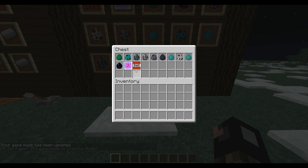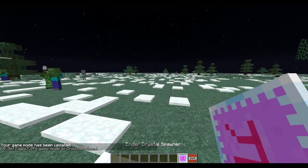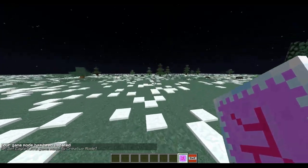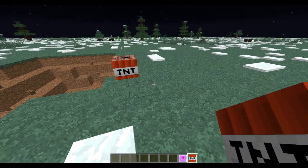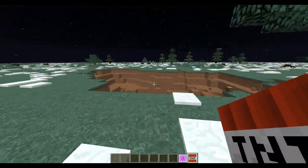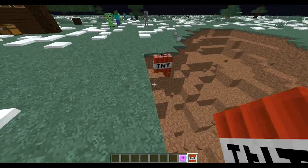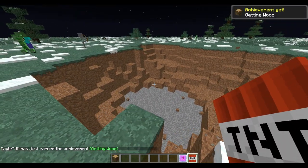Now, uncraftables - you got two spawners. Primed TNT - that spawns primed TNT. Pretty much a half-primed TNT. So you can do a lot with it.